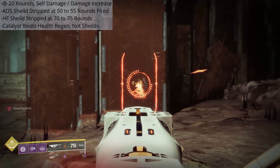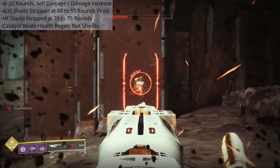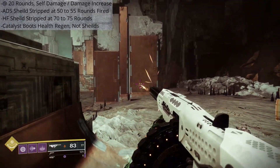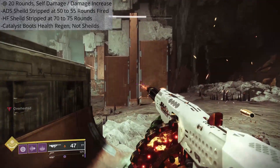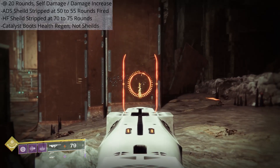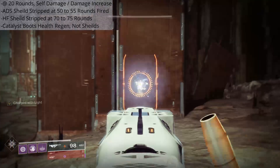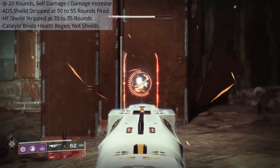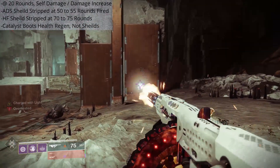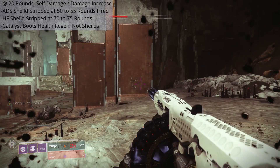As we hold down the trigger and the weapon begins to fire, once 20 rounds have left the magazine, Tommy's Matchbook will overheat — whether you're firing from the hip or aiming down sights. This is the point where weapon damage increases, but you also start taking self-damage. The self-damage will strip the shield off your guardian but will not dig into your red health bar. Aiming down sights knocks your shield off at a more rapid rate, depleting it after firing 50 to 55 rounds, while firing from the hip takes 70 to 75 rounds before the shield is completely gone.